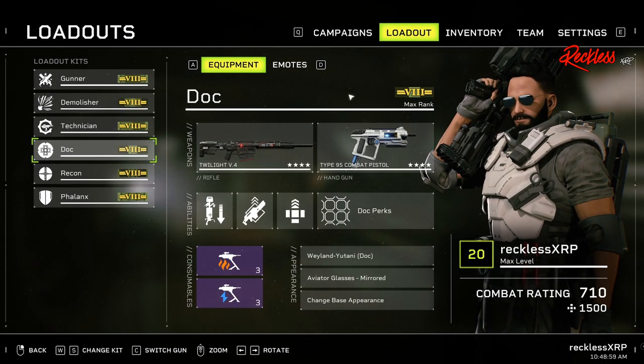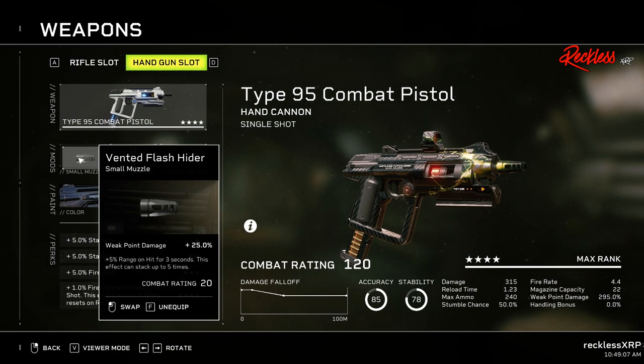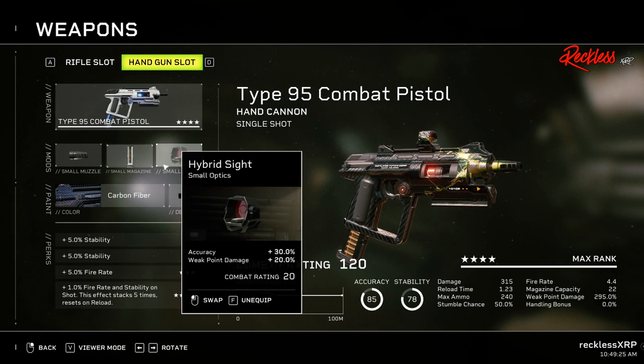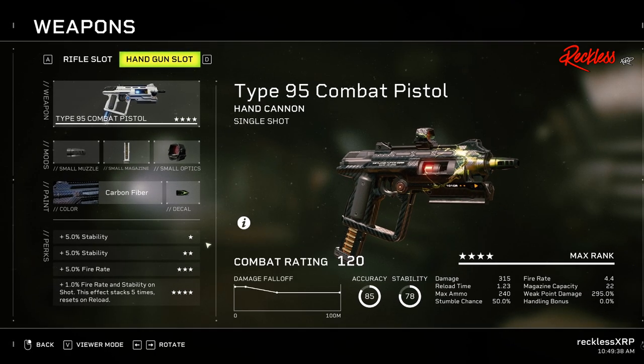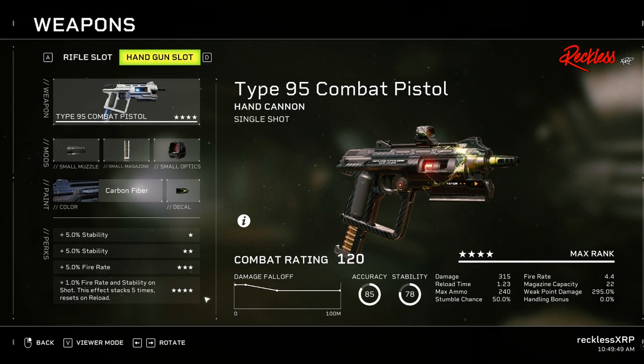As for our handgun, I like using the Type 95 Combat Pistol. For the mods, I use the Vented Flash Hider, which gives me a plus 25% in weak point damage as well as a plus 5% range on hit for 3 seconds — this effect can stack up to 5 times. Then we also have Drop Magazine, which gives me a plus 30% on reload speed as well as a plus 20% on magazine capacity. Last but not least, we have the Hybrid Sight, which gives me a plus 30% on accuracy and a plus 20% on weak point damage. As for the perks, the first and second tiers give me plus 5% stability, the third tier gives me plus 5% fire rate, and then the fourth tier gives me 1% fire rate and stability on shot — this effect stacks up to 5 times and resets on reload.